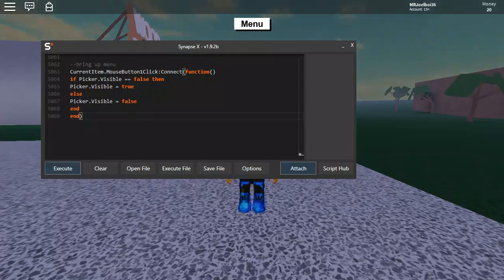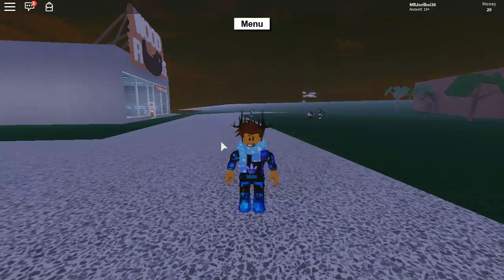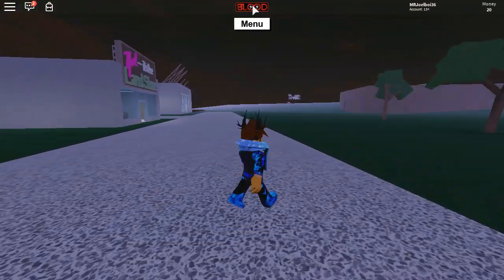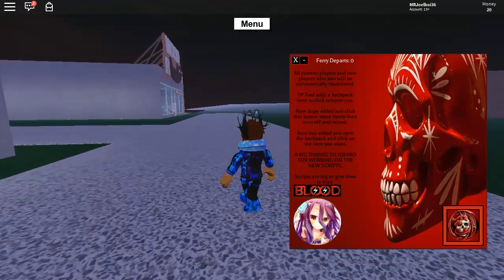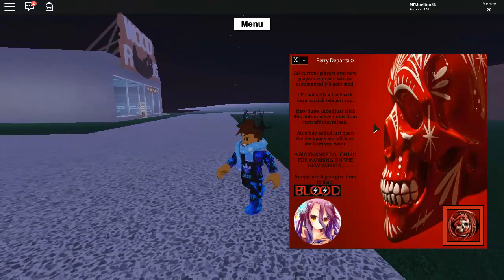I suggest you guys buy Synapse X — it's like $20 or £15 depending on your currency. It's 100% worth it; it's honestly the best injector out right now. After that you just execute, and this should pop up — the Blood GUI logo. Click that to spawn in the GUI, and this is the remodeling by Joe Hero.